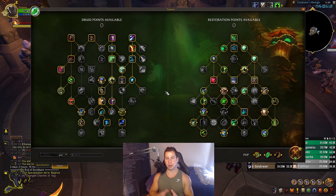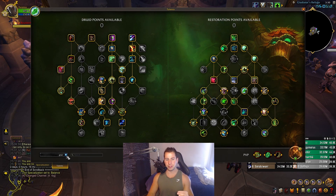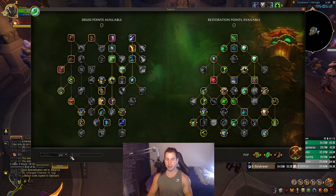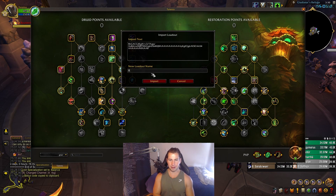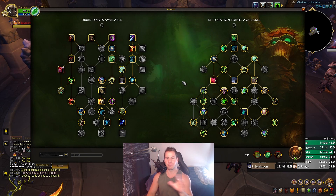This is the talent tree we're going to start with. Later in the video I'll show you a couple different ways to go depending on your play style that Renner's told me. You can actually import and paste a description of these talents — go to Share, Copy to Clipboard, and import them. The talent string is going to be in the description below. Copy this, paste it, and you won't have to pause the screen to put all these talents in.